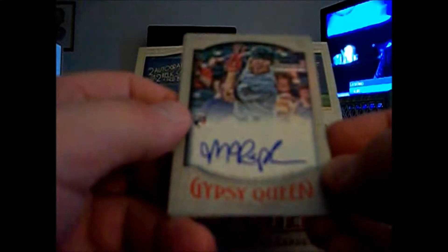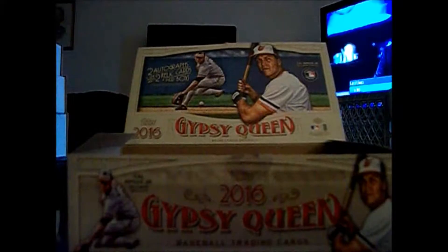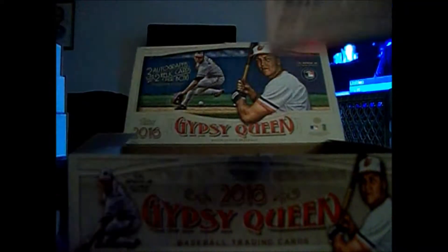Alright, there's the first auto — it's a Twin. The mini is James McCann, and the auto is Max Kepler. Jesus Christ, I just got his card in a couple packs of Donruss on Friday too. He's not a superstar or anything yet — not one of the desired rookies or autos you'd want. I literally just pulled his auto out of a few packs of Donruss.